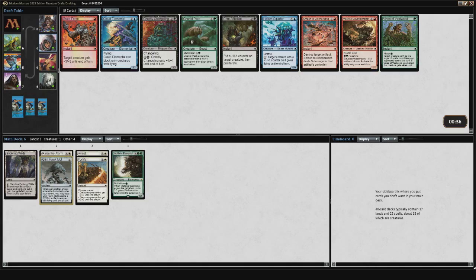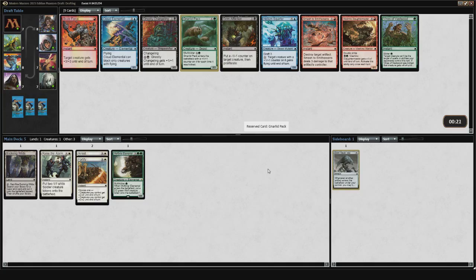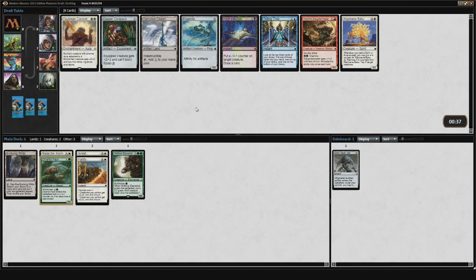Here we find ourselves with a Gnarled Mass, which is fine. This would be kind of abandoning the Affinity plan. I didn't see too much Affinity prior to this, so it could be that this was just a pretty strong pack and this was the leftover best card. I'm not really going to read into it too much — it's just an option available to me. But I'm pretty happy with a Gnarled Mass here, not thrilled at my seventh pick, but you can't get stars in every pack. Alright, now we're back on the Affinity plan.